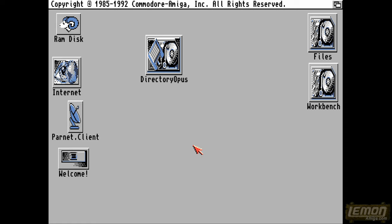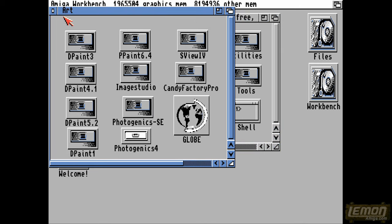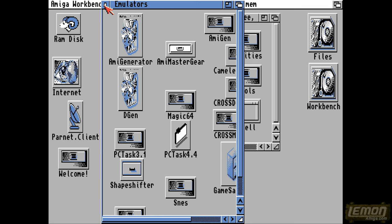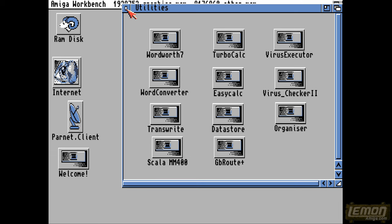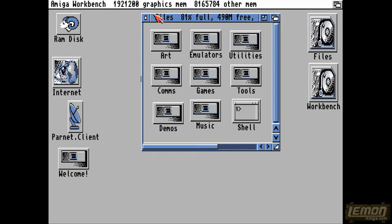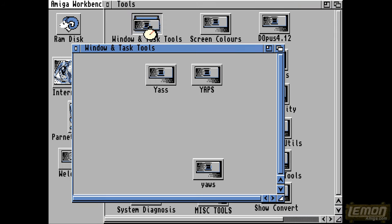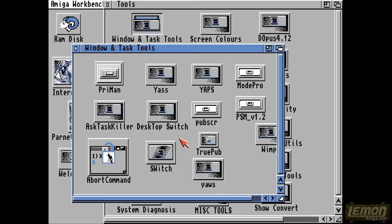Hey there everybody — it's Amiga 35, and to mark that occasion I thought I'd reintroduce some people to tools we used to have back in the day which enhanced Workbench. If you didn't use those tools, or even now you might want to take advantage of them — you can download those via the link in the description. It's going to take a long time to go through them all, so let's move through the tools menu one by one, starting with the window and task tools.